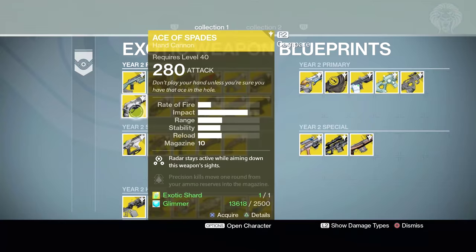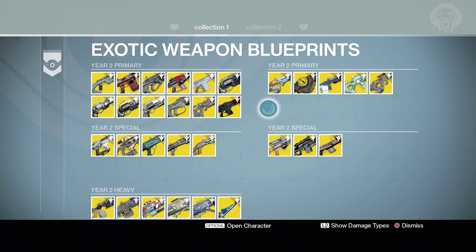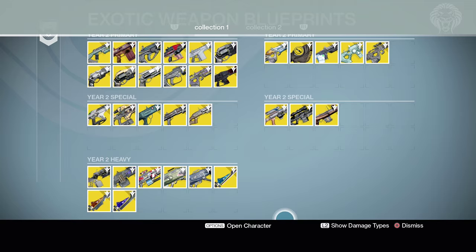This is the exotic weapons blueprints in the Tower, where you can pick up copies of weapons you already have or weapons you never had at all. They show up as mystery exotic engram icons, just like this one right here which requires discovery. This is my exotic weapons blueprint, and you can see I have every exotic weapon in the game — it's all complete.